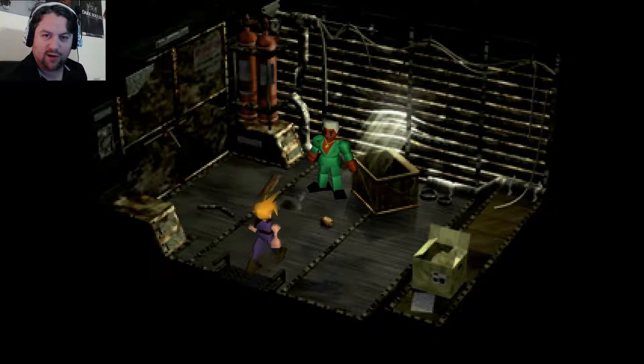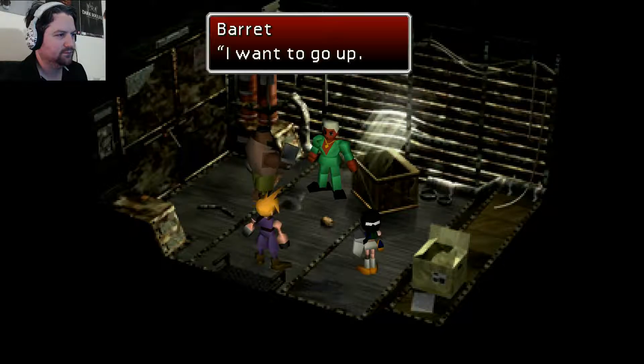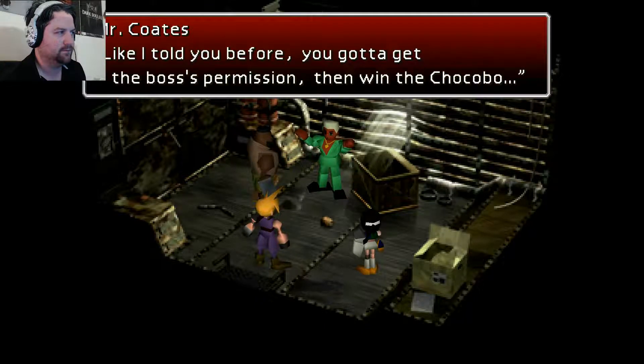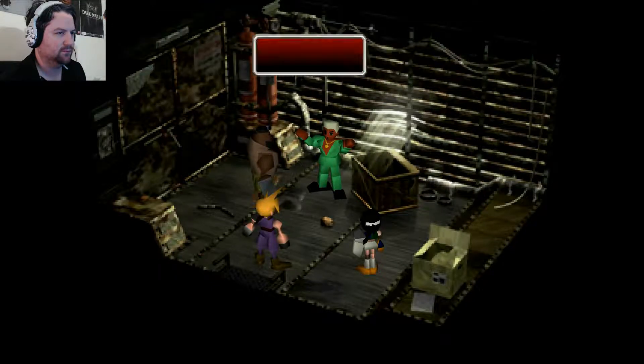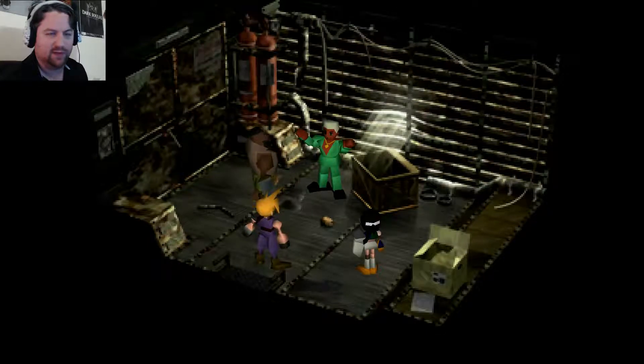After the battle we immediately come back here to Mr. Coates' little truck. This is why I came here to talk to him first — because if you didn't know that this guy was here and didn't talk to him before going to deal with Dyne, you'd probably be like, who is this guy, where is this place? So I wanted to show that off first. Obviously the boss was Dyne — it was pretty self-explanatory.